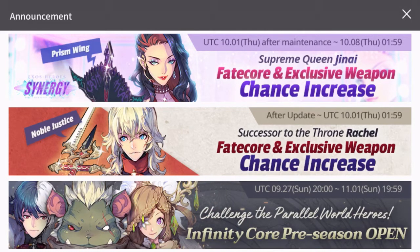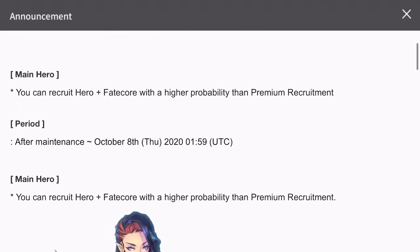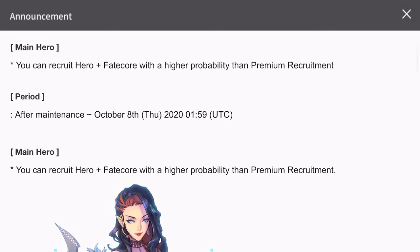So what do we have? In Prism Wing, Supreme Queen Genii Fate Core and exclusive weapon chance increase — finally. This Fate Core banner will be available this Thursday and we will see a lot of summoning, a lot of Fate Cores popping up. Let's see what exactly we have in this banner and whether it is going to be worth summoning for. Let's see what the skill sets are and whether we should summon under this or not.